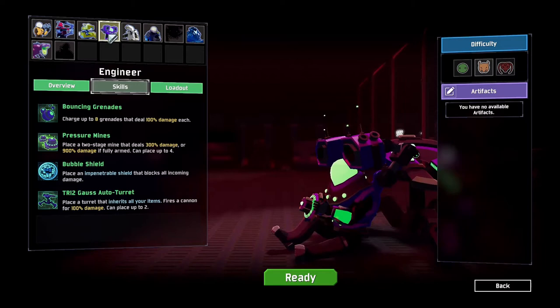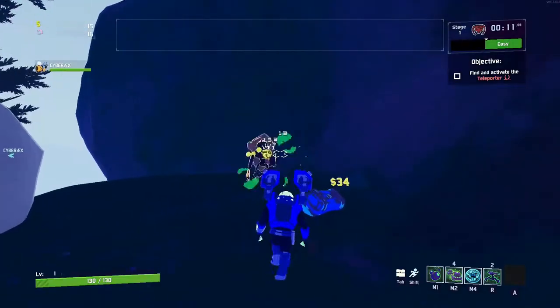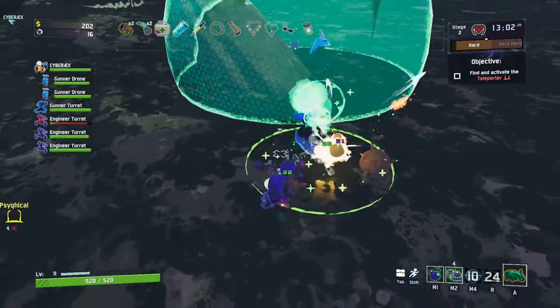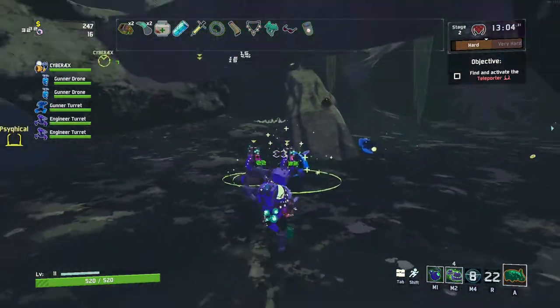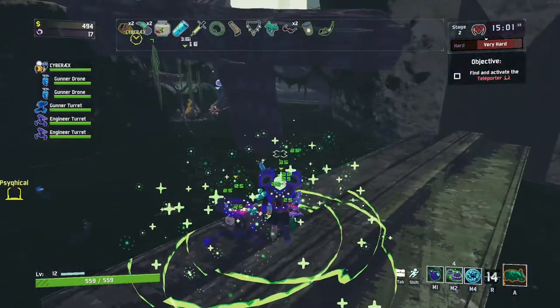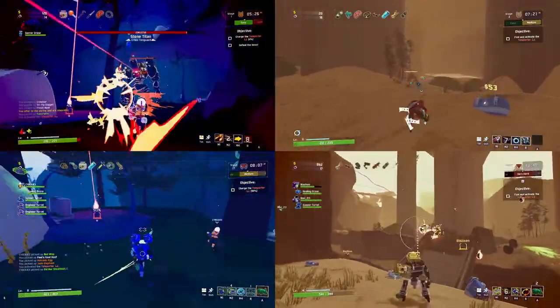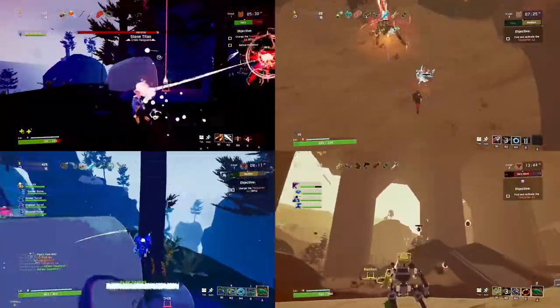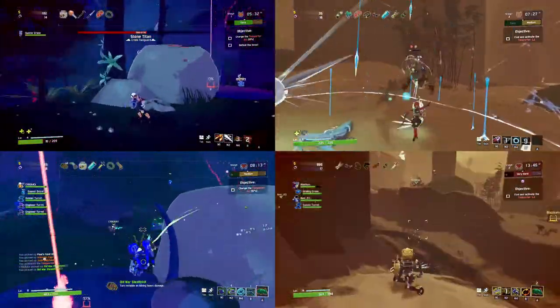The Engineer, probably the hardest survivor to learn, has a shady grenade launcher that makes it hard to aim with, but can plop down turrets to mow down the enemies. And the turrets get the same items you do, which can lead to turrets becoming virtually invincible. What I mean by this is that every survivor plays completely different from each other, and it's not illogical that favoritism creeps up.